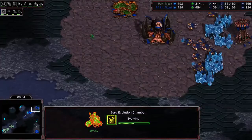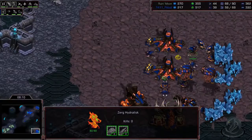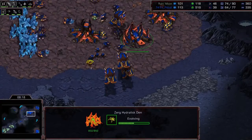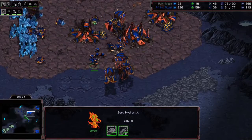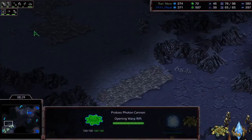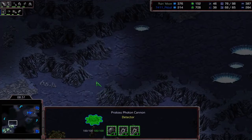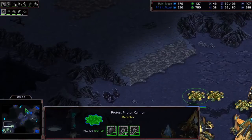Zerg getting well saturated on his main and natural, needs a few more drones at his third. He has plenty of Hydras for defense. We've got Lurker upgrade — interesting. This Lurker upgrade is happening before range upgrade, which I think means Pitbull is going to try to do a Lurker contain — very good on this map because there's a ramp leading into the natural, so you can Lurker contain from above the ramp. The other exit is just a tiny little alleyway, so you can definitely hold this with a few Lurkers. He has some Hydras hiding here so the Protoss doesn't know it's going to be Lurkers — very nice placement.